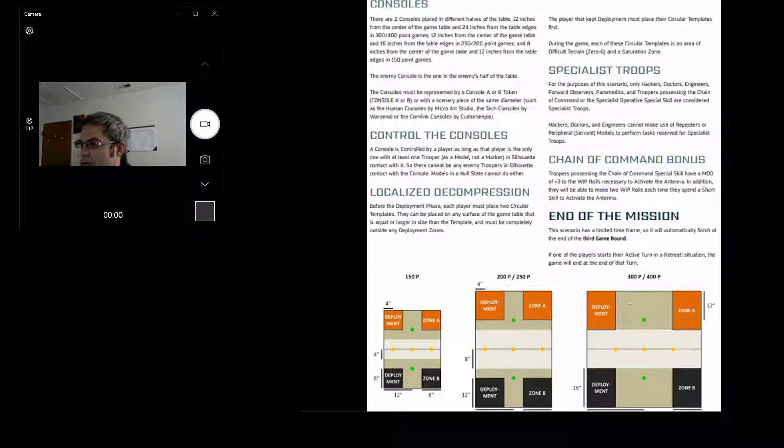Deployment uses these weird zones — 16 up, 12 inches over. This makes choosing board sides even more important than usual, because one side is often pretty bad and the other just okay. Rarely are any sides actually good for this mission. It also has localized decompression, and combined with the saturation zone covering 8 inches from the center line on both sides, almost all engagements will be through a saturation zone.